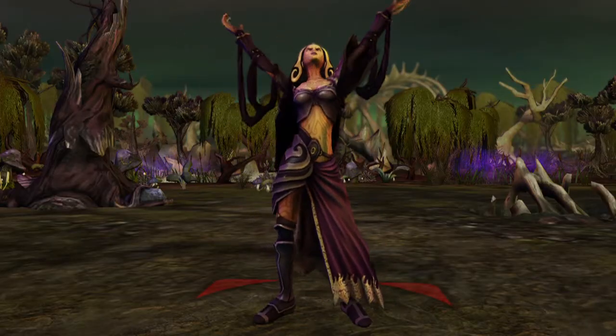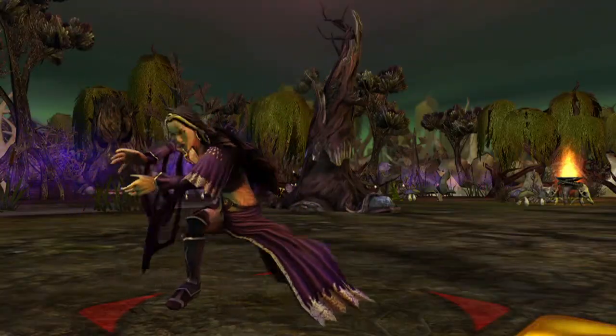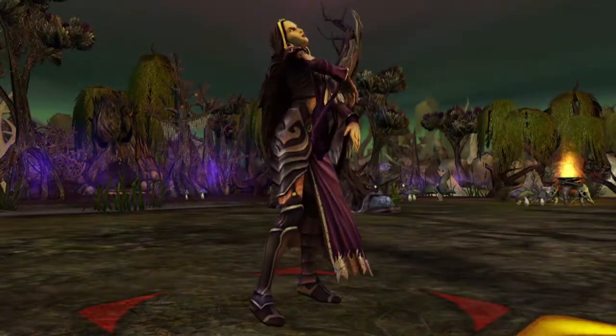Liliana Vess is the Black Planeswalker. She's beautiful and deadly at the same time. You get to see her manipulating black magic and summoning skeletons and other undead creations.